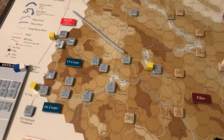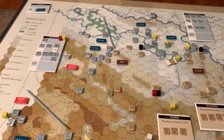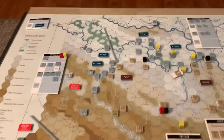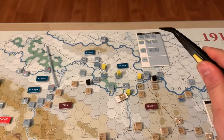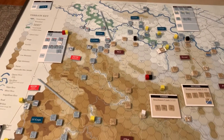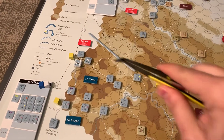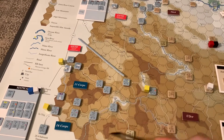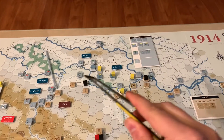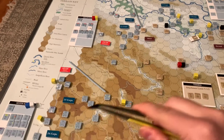Units of different corps cannot join the same attacks, and units of different armies cannot join attacks together. I've separated them with trimmed counter-sprue dividers as army boundary markers — the Sixth Army is everything below this line, the Fifth Army between these two lines, and the Second Army to the right. Units cannot voluntarily move outside their area of operation.